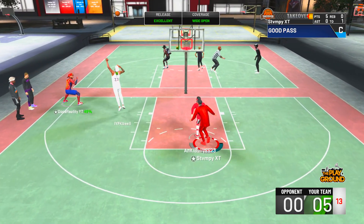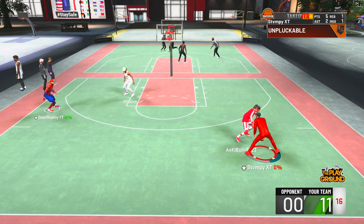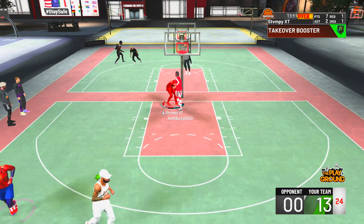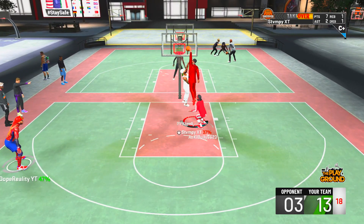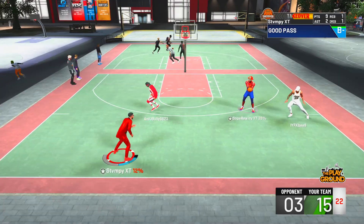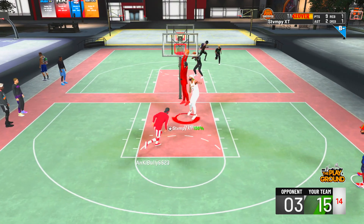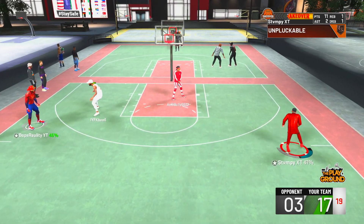If you're thinking about making this build and you don't want to go lock takeover, I would go slasher takeover — because if you do a couple dunks and get your takeover you're going to be unstoppable. I played against a 2-way slashing playmaker with slasher takeover and it was the most OP thing in the game. But I chose lock because it helps me in the long run when I'm playing against someone going crazy — I'm gonna clamp them.